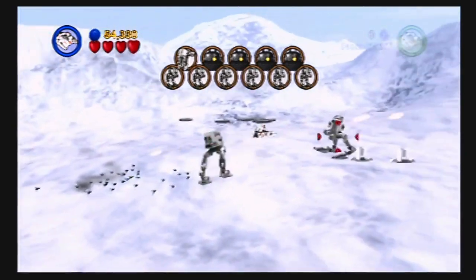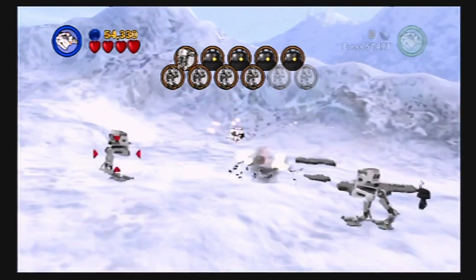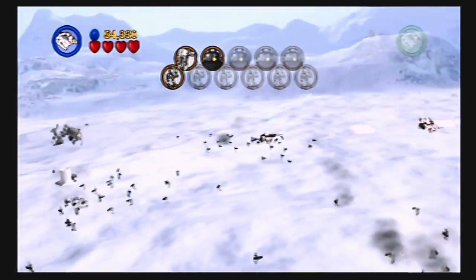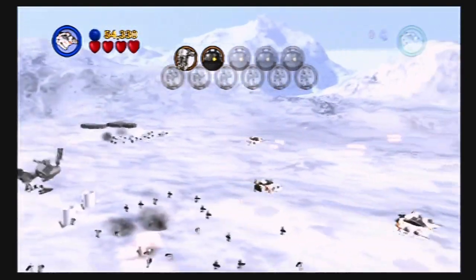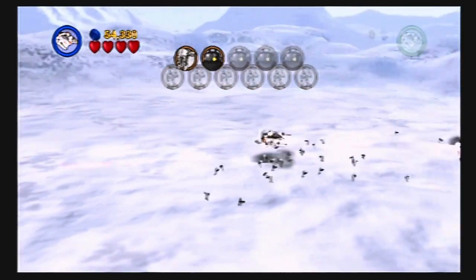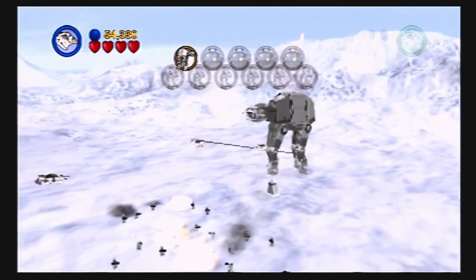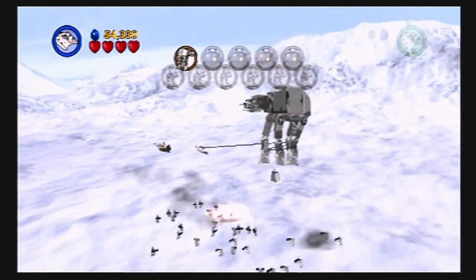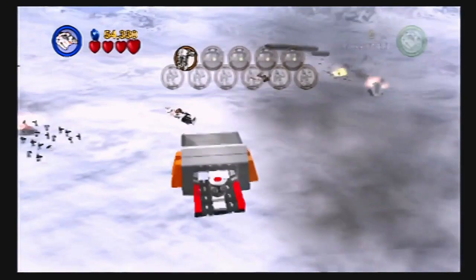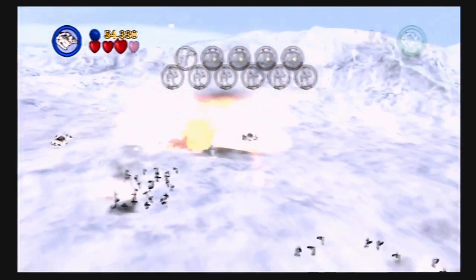Thankfully now though, once I take these things out, they won't be going after me anymore, since nothing on that counter up top respawns. I take this last AT-ST out and that last little drone - whatever that thing is. Now I can just get rid of this thing in peace. Boom! Thank you. If only it was that easy the first time.